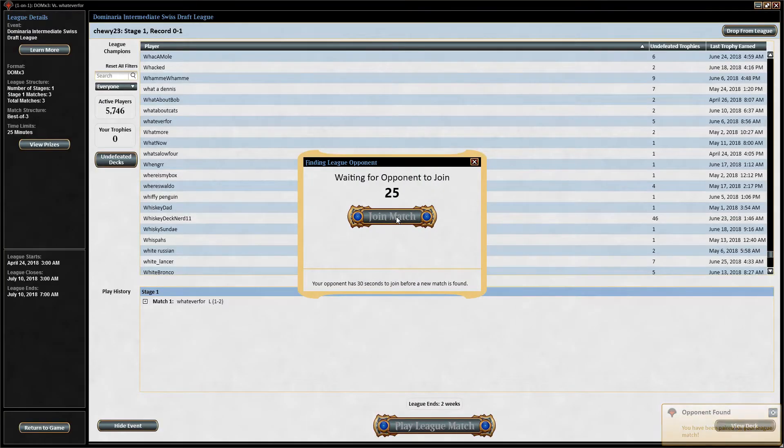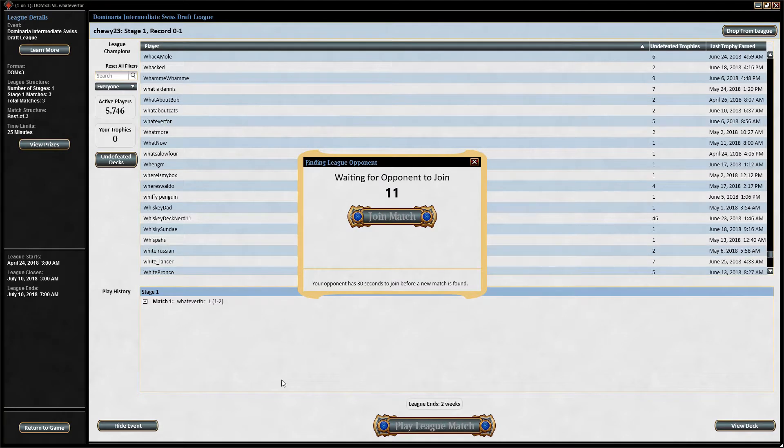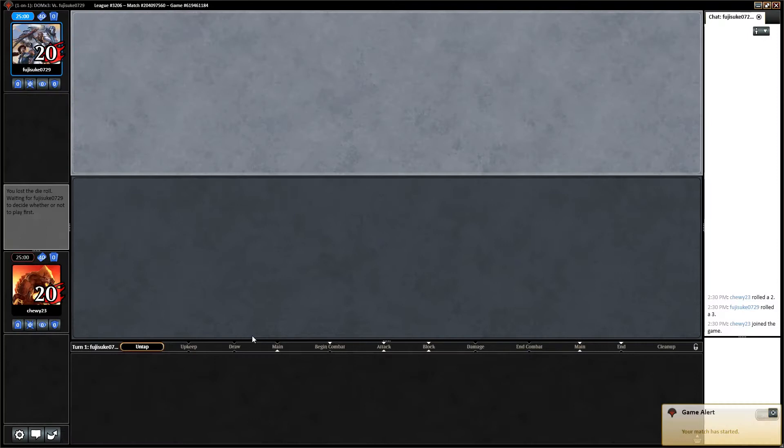Okay, round two here of our Dominaria draft. Had a look at our opponent - they have four or five drafts, certainly more than us. So they've obviously got the format somewhat figured out. I'm putting them on a join here, so I'll probably just get added to the queue again. I think this is only my third draft up here.